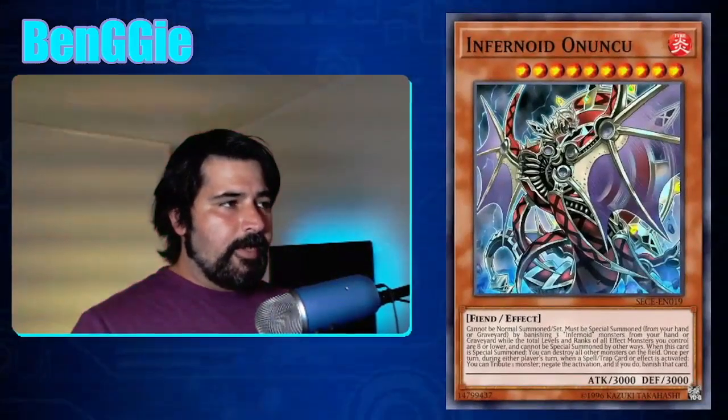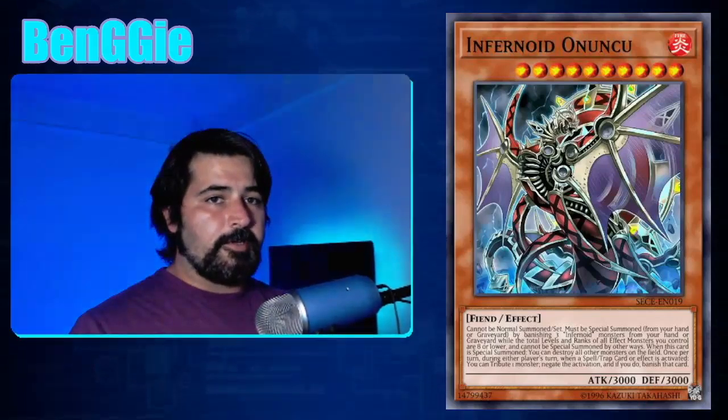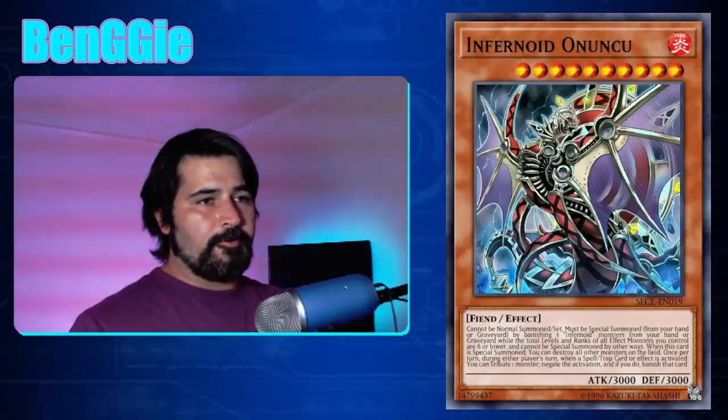Deviati has 2,900 attack and 2,900 defense. Anuku has 3,000 attack and defense — level 10. If you normal summon Decatron, you can create a spell negate. Anuku has the opposite effect of Deviati: if a spell trap or effect of a spell or trap card is activated, you can negate the activation and banish it by tributing a monster you control. Anuku can negate spells or traps placed face-up on the field, and it can also negate the effects of already face-up spells or traps trying to trigger, like negating an Abyss Dweller that's already on the field.